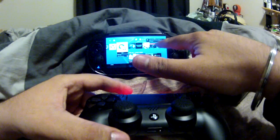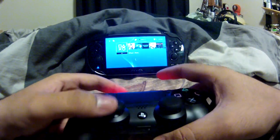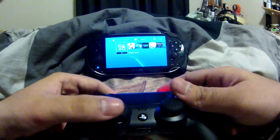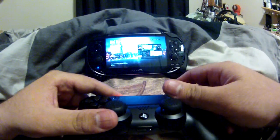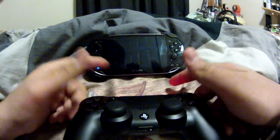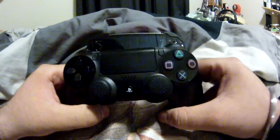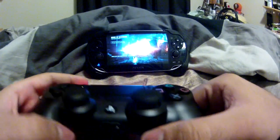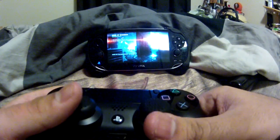So right now it's my sub account — press that and it changes into my main account, and I'm using my PS4 DualShock controller on my main account. So I'm going to Battlefield 4, which I'm in. I'm gonna go on multiplayer, do a quick match, and just start matchmaking. There you go — that's how you use your DualShock 4 on your main account.